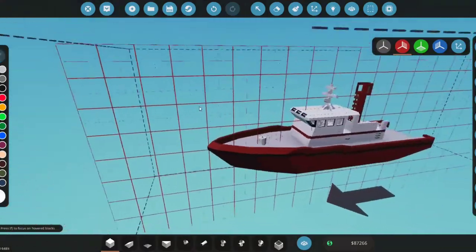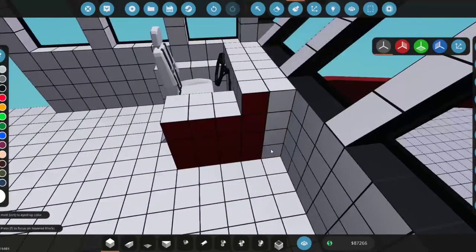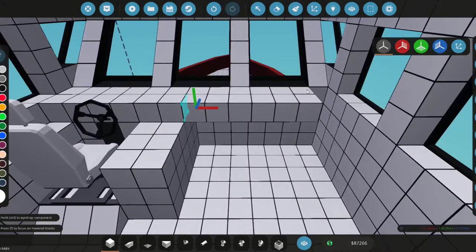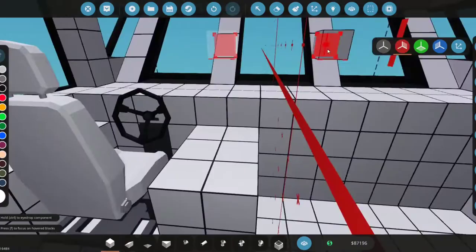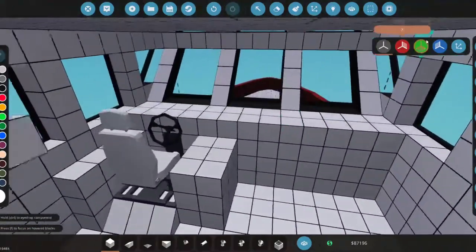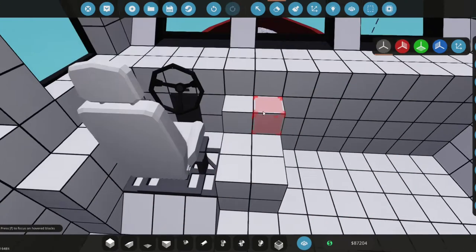Now we're going to work on the inside a bit. This is going to be a temporary bridge until we get more items — we don't have monitors, pivots, hinges, or any of that yet. For now we're just going to put in the necessities: the clutch, the throttle, and simple things like that.